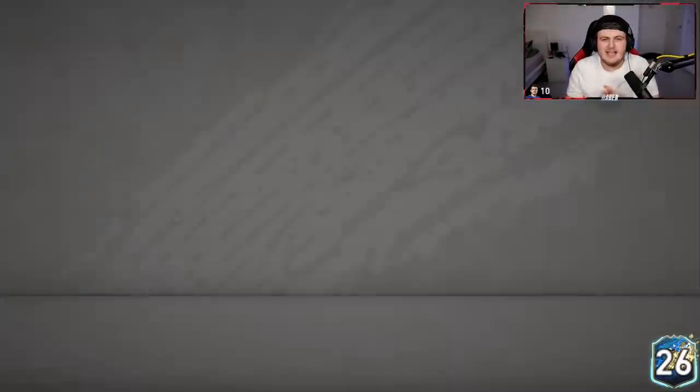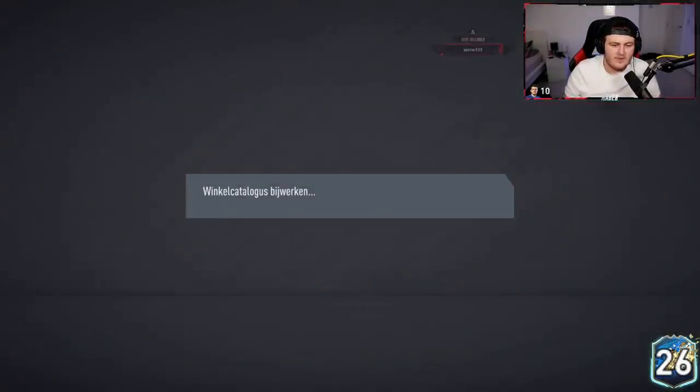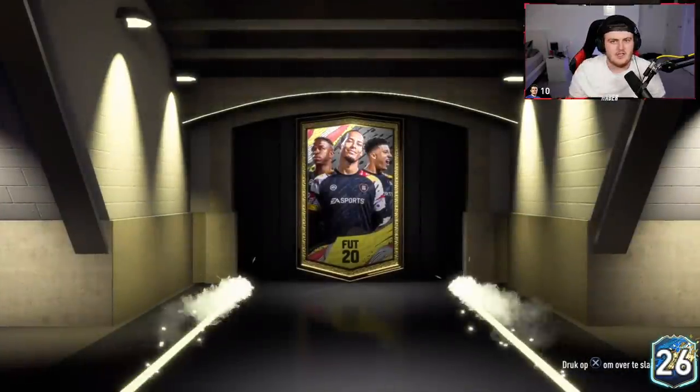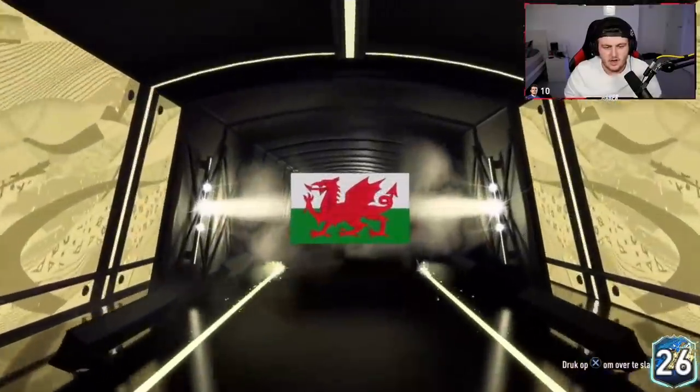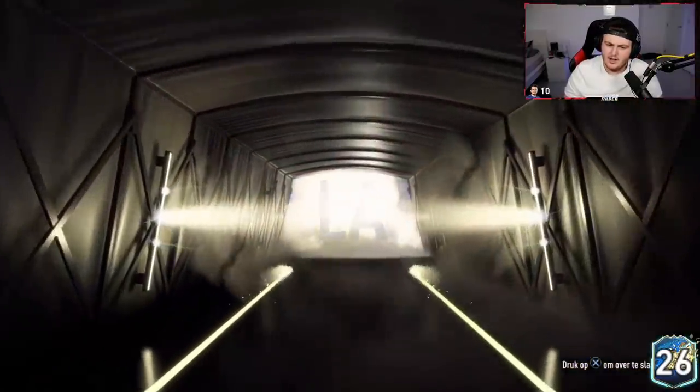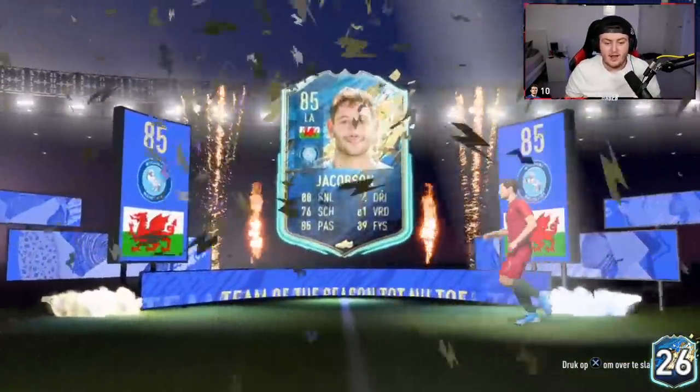Now it's time for Meme Wars — 80-plus and EFL Team of the Season. I'm super excited. These 80-plus packs, I swear they're always terrible whenever we get a pack like this. EFL Team of the Season guaranteed — come on EA, show us the good stuff. The camera's fixed now by the way. Walkout — good start. Brazilian, English, Welsh left back.